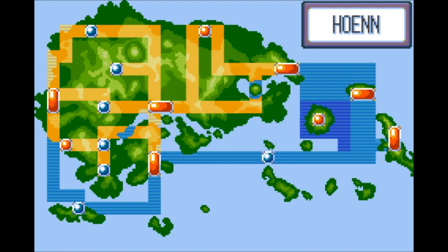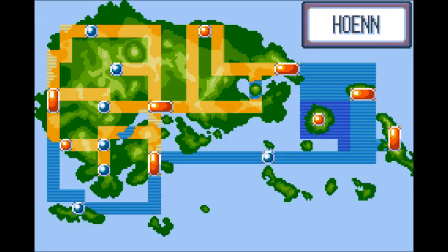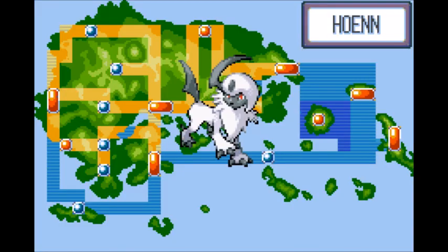Hidden Power Ghost is backup in case Shadow Ball runs out of PP. Absol will do best against Tate and Liza, Phoebe, and Steven's Claydol. Had we gotten Absol sooner, it would have had a lot more challenges to do best against.